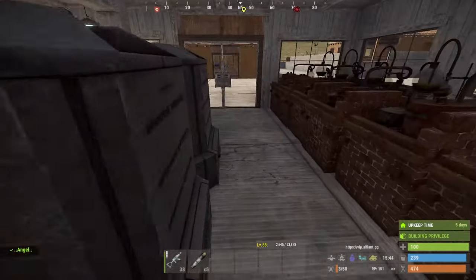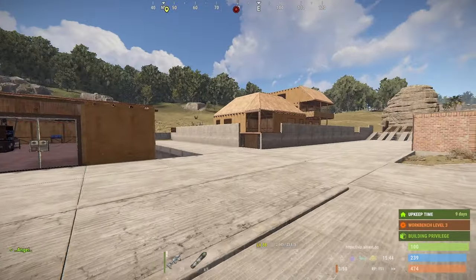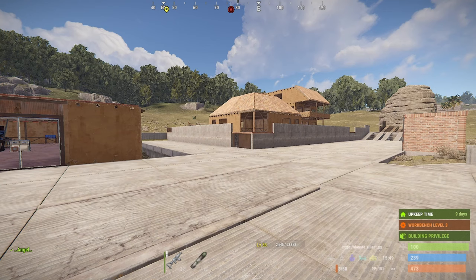This wipe I'm experimenting with building designs for next wipe, because next wipe I might do an RP town, or maybe I'll join one of those RP villages. What's the difference between an RP village and an RP town? An RP village is a bunch of plop bases that are uniquely placed — sometimes they just look really cool, or sometimes it just looks really bad.